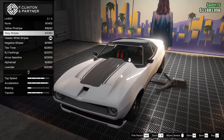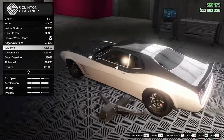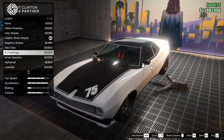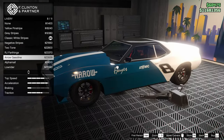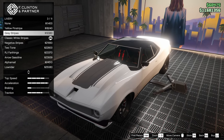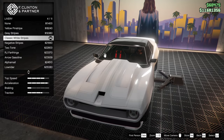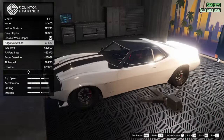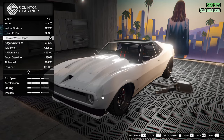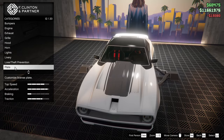We also have the gray stripes, classic white, negative stripes, two-tone — I actually almost like the two-tone — the RJ Farthings, and the Aero Gasoline, which isn't that interesting. I think if I'm going for one it's either the yellow pinstripe or the gray stripes. The negative stripes are only on the front of the car which is kind of odd and they just randomly stop, so I'm going to go gray stripes. I feel like that's the best looking option.